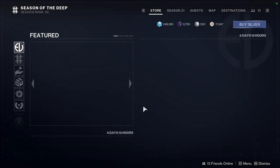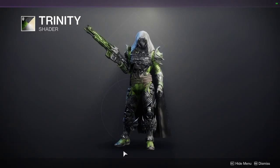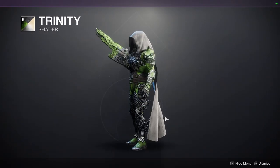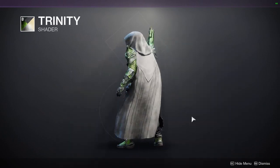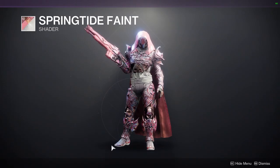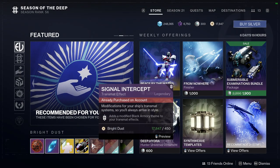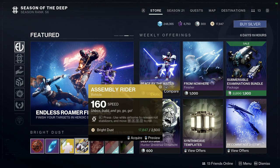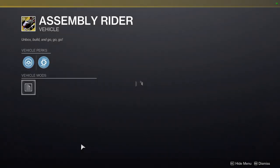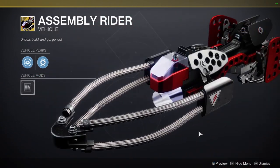As for Eververse, let's see what she's selling. We have Trinity, which is an okay shader — I like it but at the same time I don't, if that makes any sense. We have Sprint Tide Faint, which is a very pink shader — definitely pick it up if you're interested. And then Signal Intercept, we have Assembly Writer, which I think is funny but I would never pick it up.